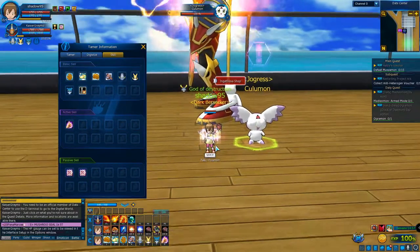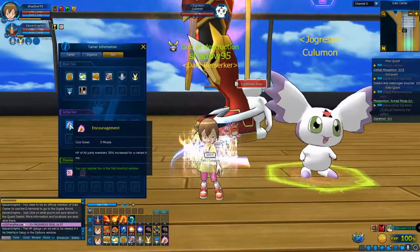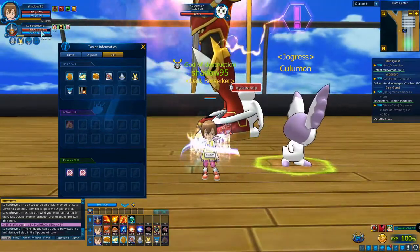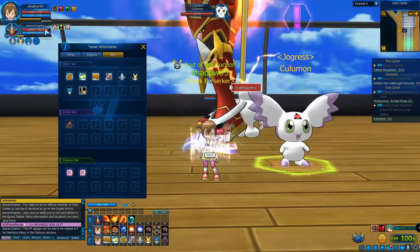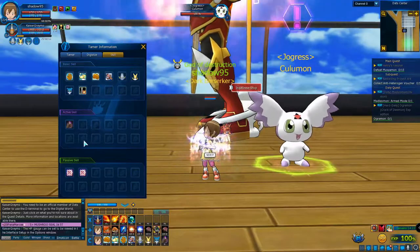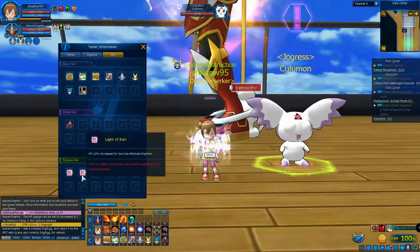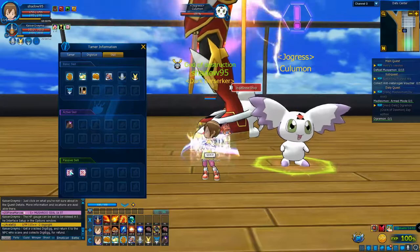Each tamer has their own passive and active skill. For example, Hikari will give 30% HP to all party members — that's her active skill. If you right-click on it during a dungeon raid or any tough content, the Digimon's HP is going to be increased for your entire party. The passive skills are just for your own Digimon specifically — you can hover over the icon to see which stats Hikari gives and for which type of Digimon.